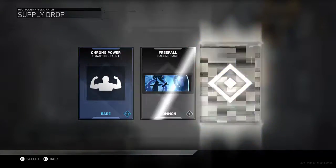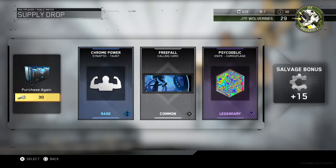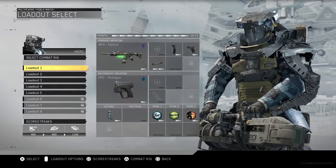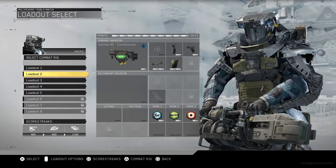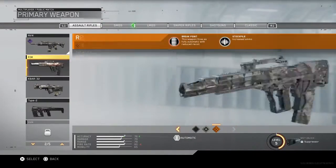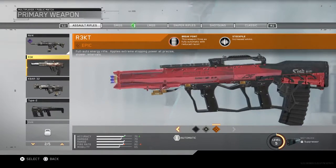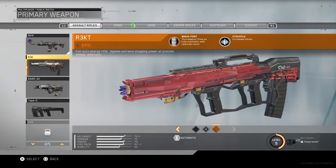Oh, psychedelic knife camo! Do they have the knife unlocked? I know the knife was locked before. Let's see here — let's go to my class. The weapon fires as fully automatic with reduced recoil and increased ammo. That thing looks awesome!